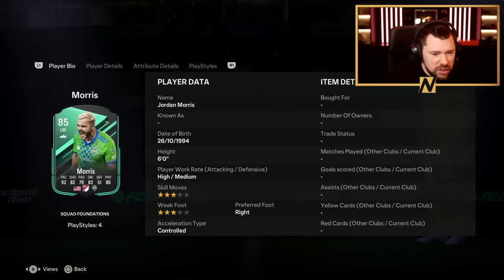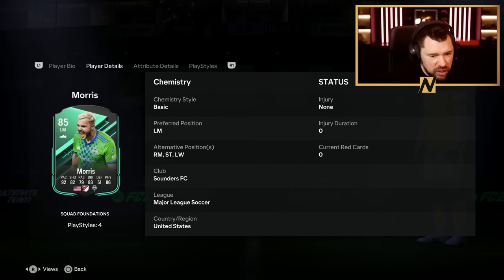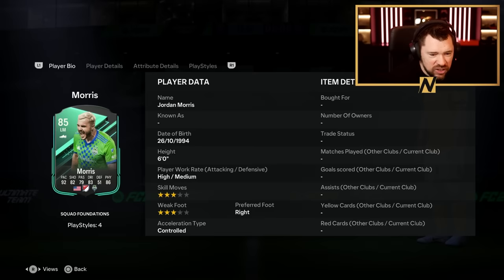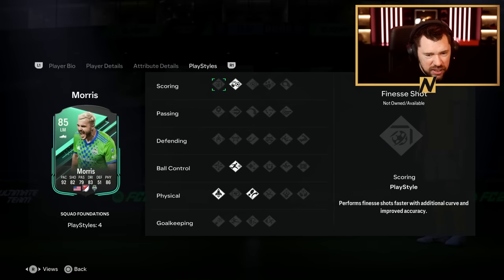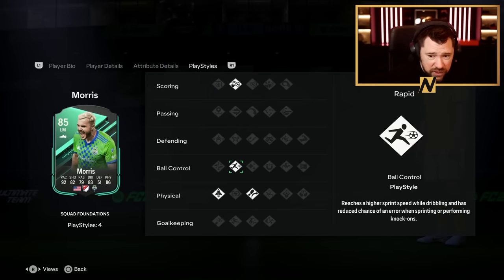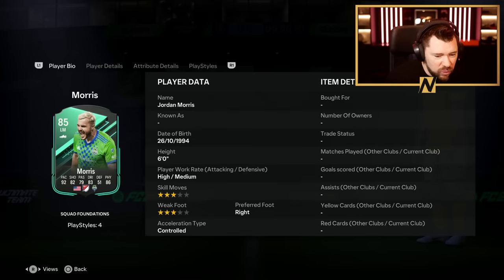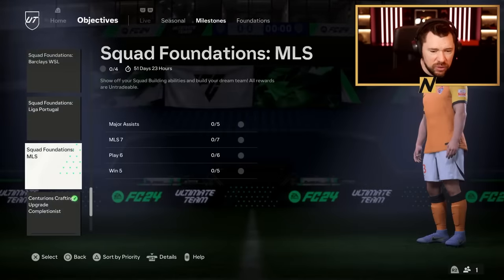Let's have a look at these Squad Foundations. The overall reward is Morris — 3-star, 3-star. Can play left mid, right mid and striker, which is quite nice. Really tidy physicals, really good pace, good shooting and dribbling. But 3-star, 3-star. Chip shot, Traveller is nice. Rapid and quick step. It's not awful. For a Foundation card, it's not the worst.